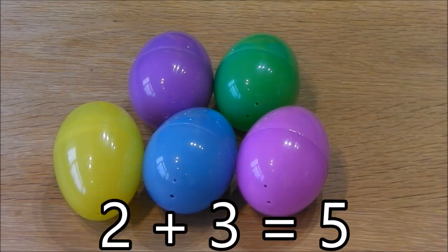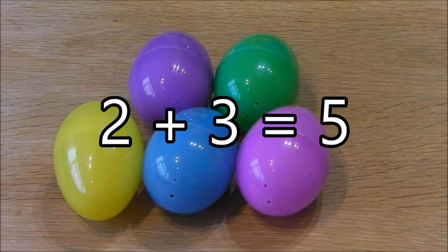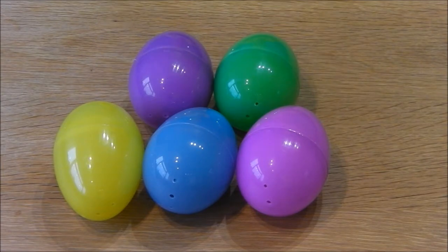Two and three is five. One, two, three, four, five — five different coloured eggs.